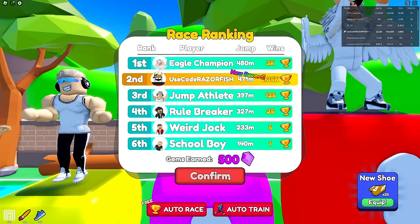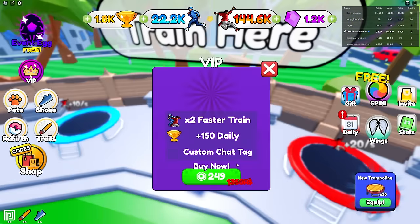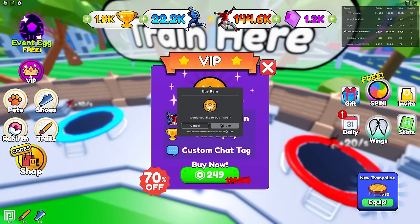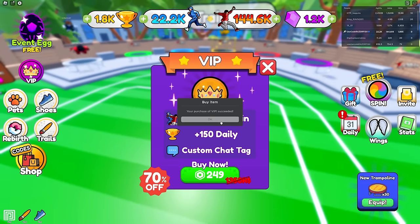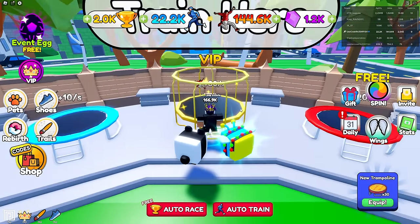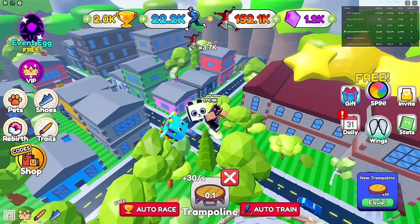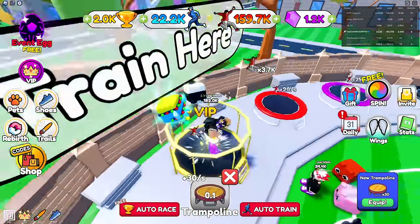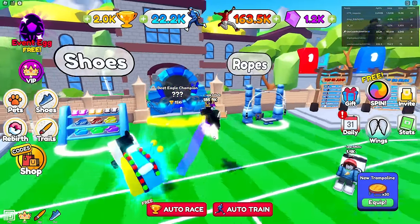In order to get first place - oh dude, there's a VIP trampoline! Let's get that. You can train two times faster too, so that's a W. The trampoline gives me 3.7k now.